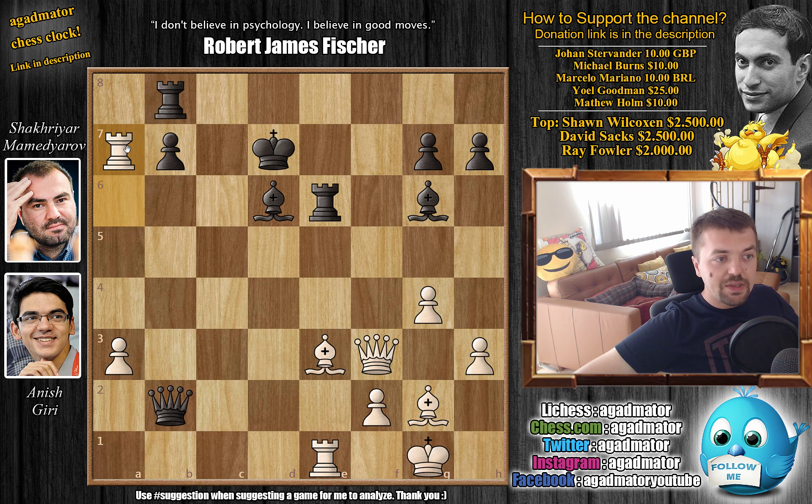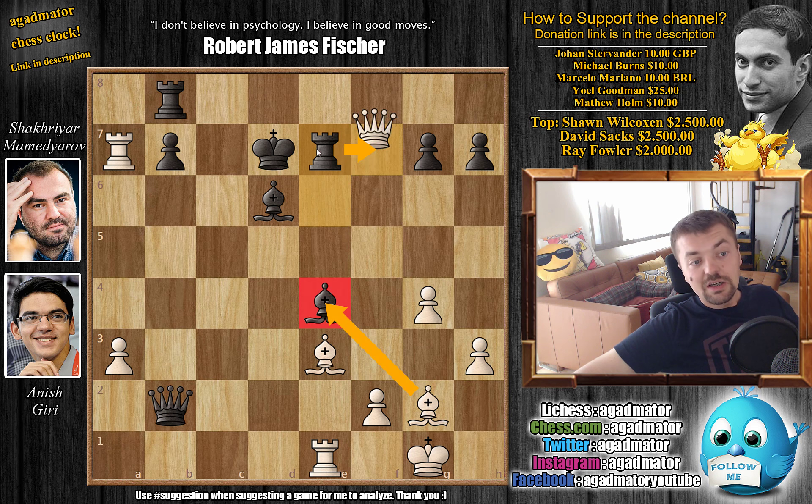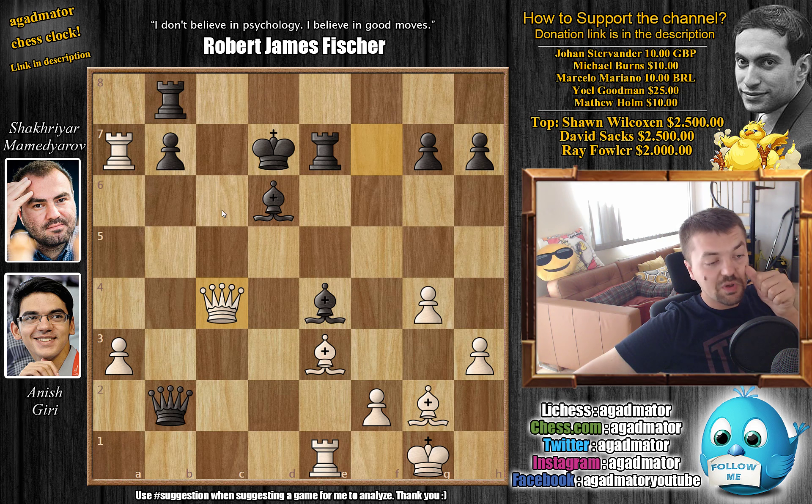We have rook to a7, and now comes bishop to e4 attacking the queen, queen to f7 check. Now if you block with the bishop then you get rook d1 — not something you want to do. So rook here, you cannot capture the bishop as your queen is under attack. Queen to c4, and here we have rook to c8 attacking the queen. Also a possibility was queen to c2 trying to trade queens, but then queen d4 — white just gets out of the way.